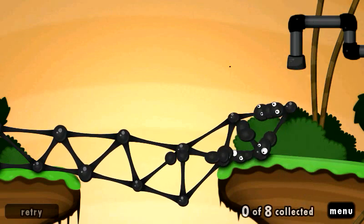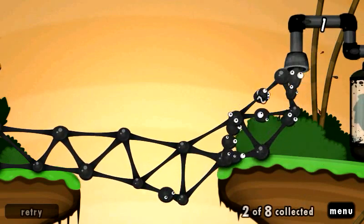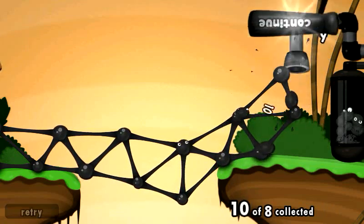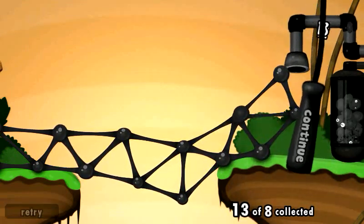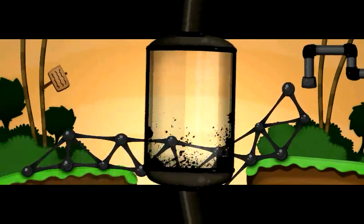I got a text message there. I got Go Launcher, so it looks like that, where I have Go SMS. I made this map pretty well too.